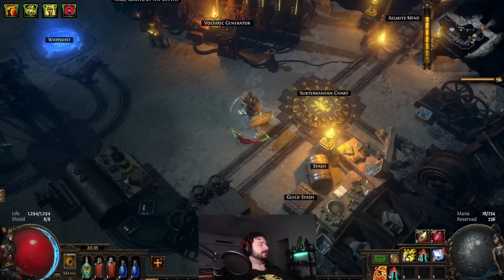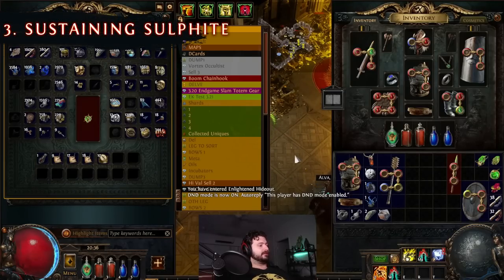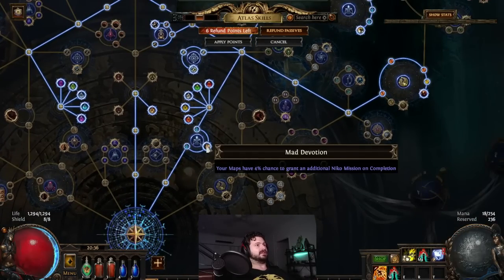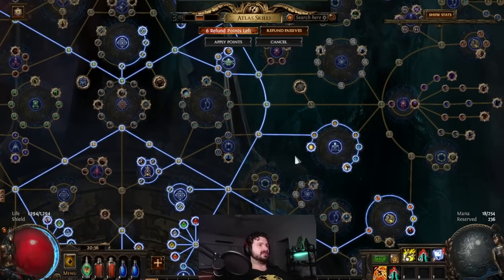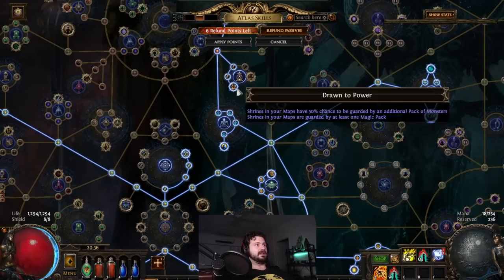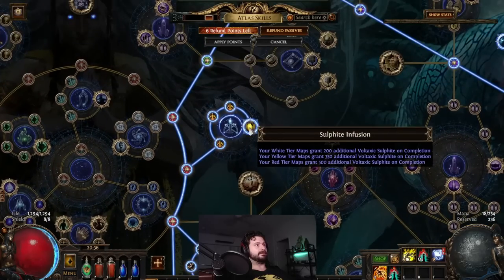Okay, sustaining sulfite. The first thing you want to do is make sure your atlas tree is set up properly. I always go for the Mad Devotion nodes, move up and get your Gilded Hordes, Mining Byproducts, and Sulfite Infusion. This means you'll get the most out of your maps.